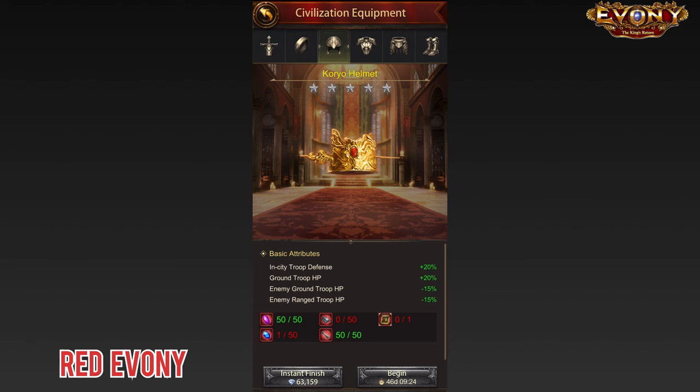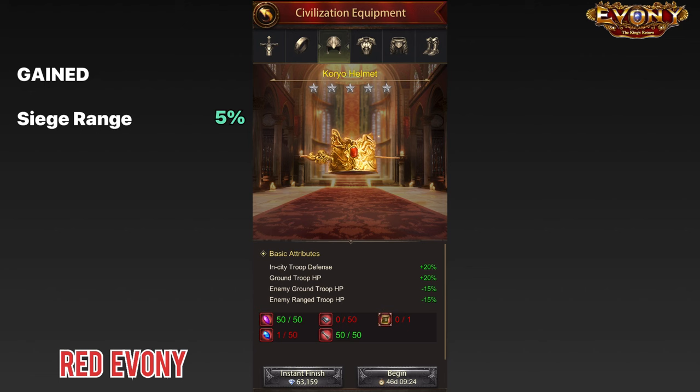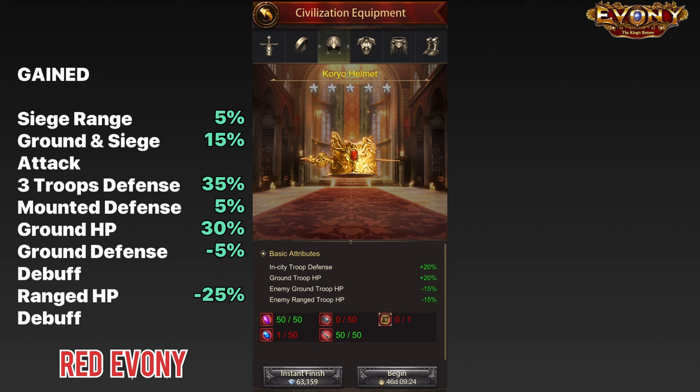Let's analyze what you gain and what you lose by adding the choreo helmet to your wall general. In total, you've gained 5% siege range from the bracers. You've also gained 15% for in-city ground troop attack and in-city siege attack. You've also gained 35% in-city troop defense for all troops except mounted — for mounted troops, you've only gained 5%. You've also gained 30% in-city ground troop HP. On the debuff side, you've gained 5% ground troop defense debuff and 25% range troop HP debuff.